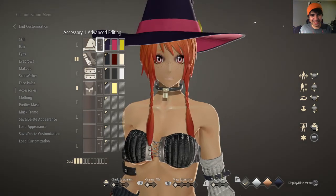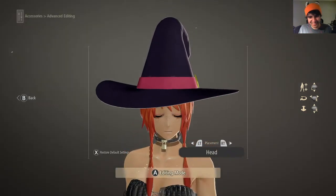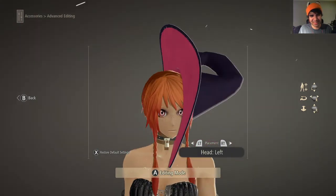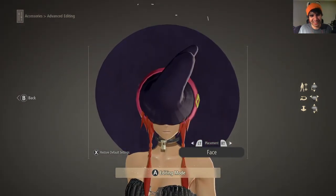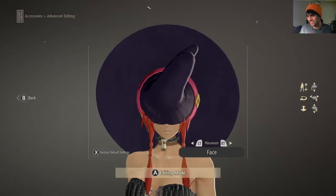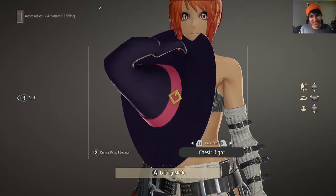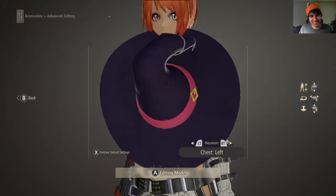Here's where it gets advanced. In accessory advanced editing, I can put a hat on my head. I can put it on backwards, sideways, or just blinding me. I can put a hat down on my neck, on my chest, on my chest on the right side, on my chest on the left side.